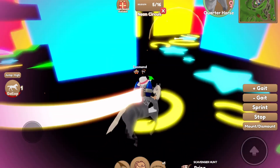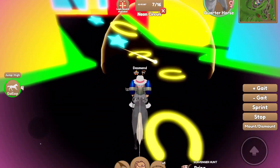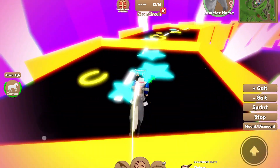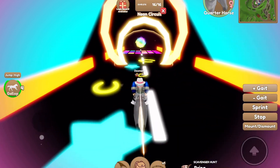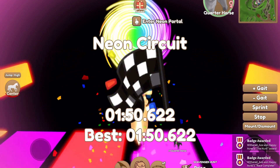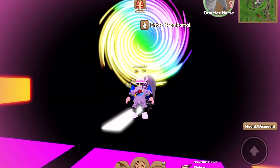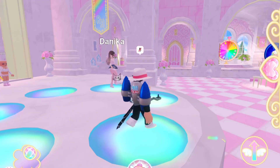Go into these checkpoint things because you need to collect them in order to get the badge. Do not miss these little circle things that are along the way because they're pretty much a crucial bit in getting the badge. Once you finish that small little obby and go to the end, you are going to get the badge just like that - it is very simple. That is how you get the hunt badge in Wild Horse Islands.